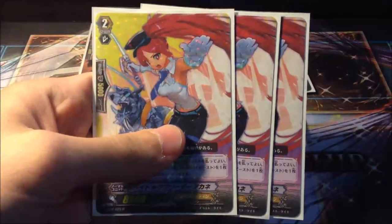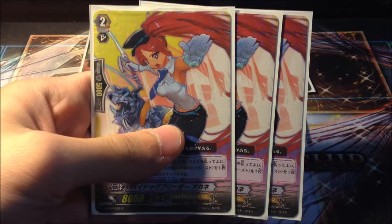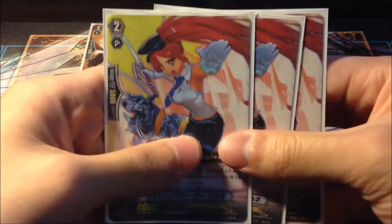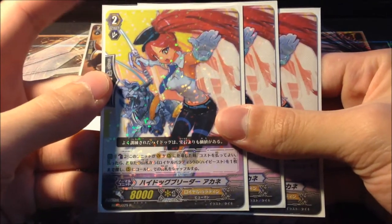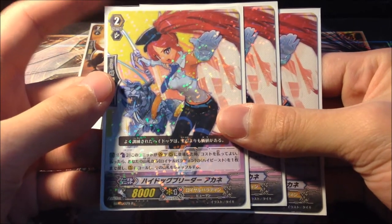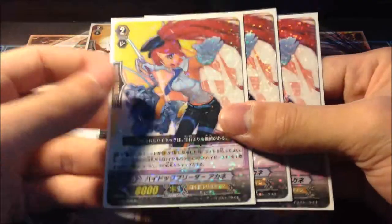And 3 High Dog Breeder Akane — amazing art. When this unit is placed on the Vanguard Circle or Rear Guard Circle, you can Counterblast 2 to search your deck for any dog unit, mainly Snorgole, setting up your Formation and deck-thinning. Pretty impressive.